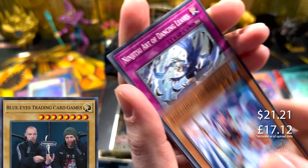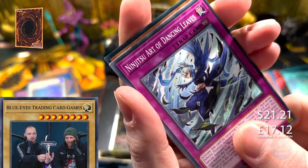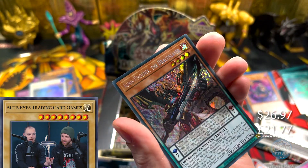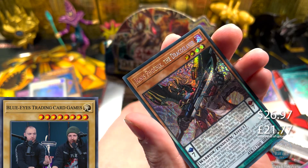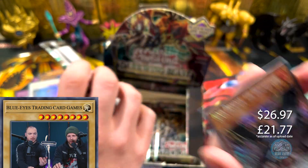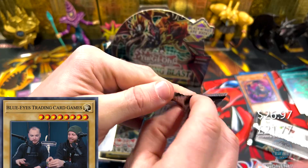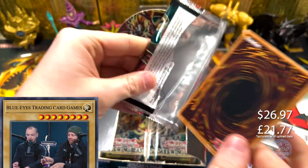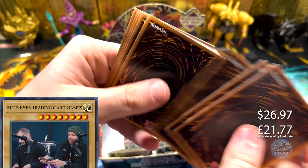We got another one — I miscounted. Is that a secret? Yep, it is a secret — Ignis Phoenix the Draco Slayer. That's not a good one. Not even worth three bucks. Typical.